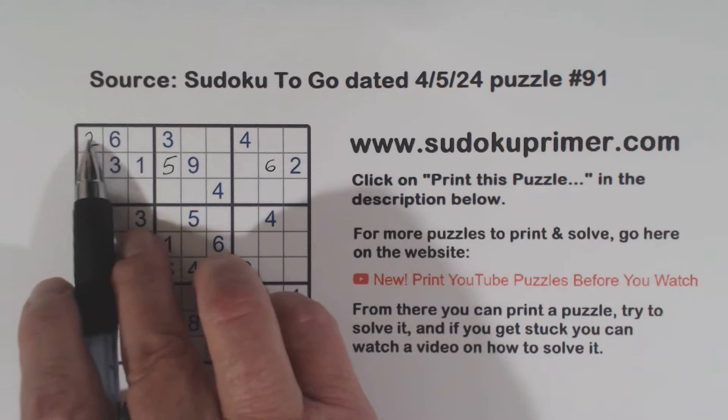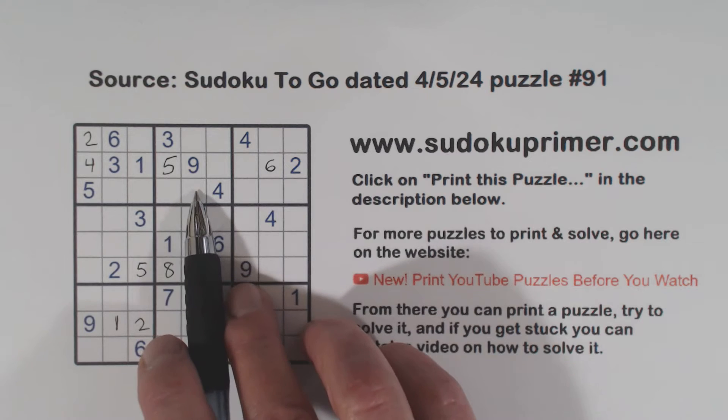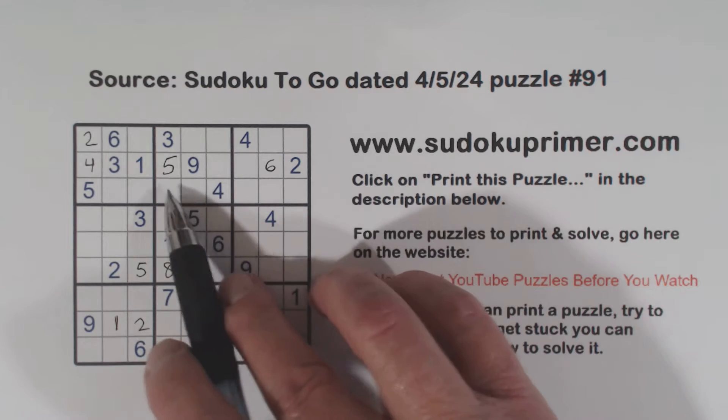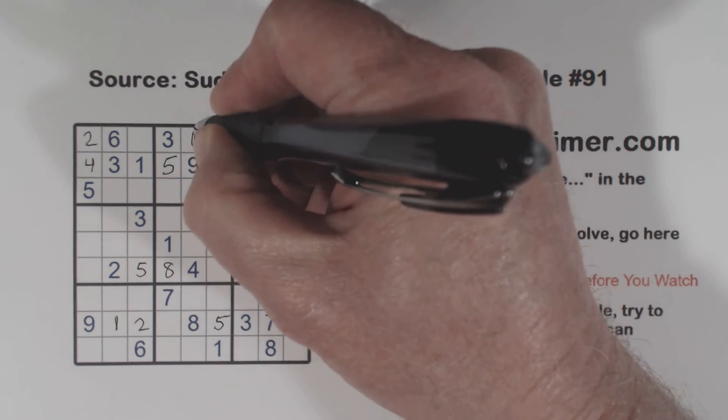Now at this point, we notice there's two-six here and two-six here — so these are two-six twins. We've got a one here and a one here, so one of these is a one. But this can't be a one because of the two-six twins. That puts a one right there.